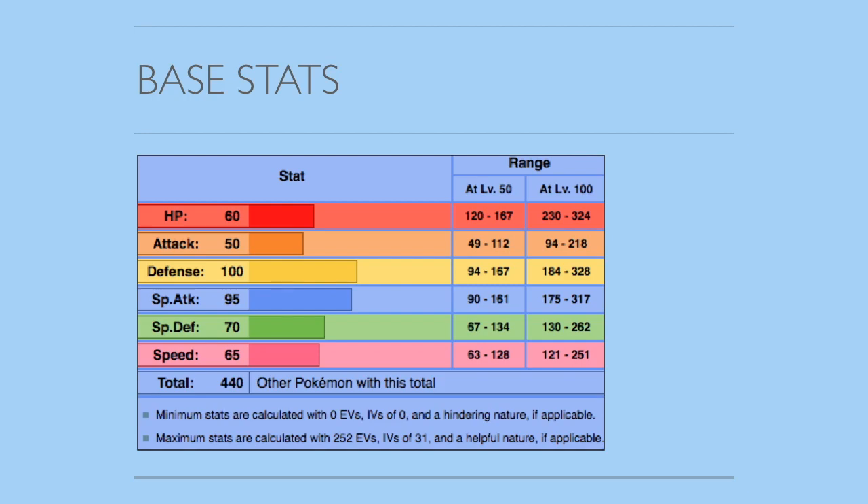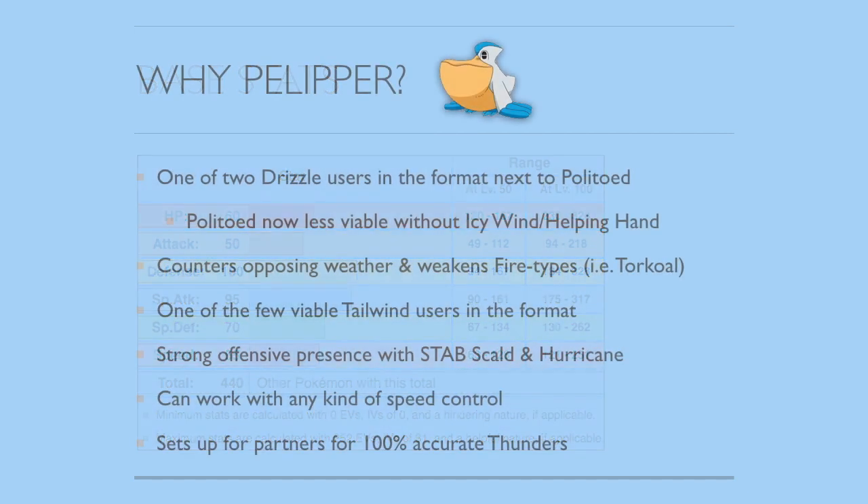So why do people want to use Pelipper, and why is it viable in this format? Well, to answer that question we have to look at a bunch of things. First of all, Pelipper is one of the two Drizzle users in this format, next to Politoed. Drizzle allows you to just automatically set up the rain, and if you've watched VGC at all in the past, you would have seen that Politoed was one of the most common Pokémon back in 2012, 2013, 2014, and even used a lot in 2015.